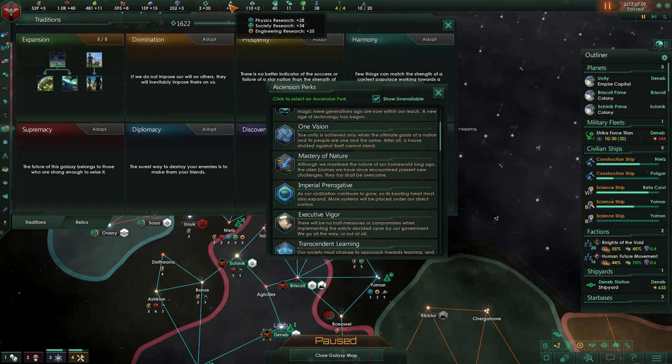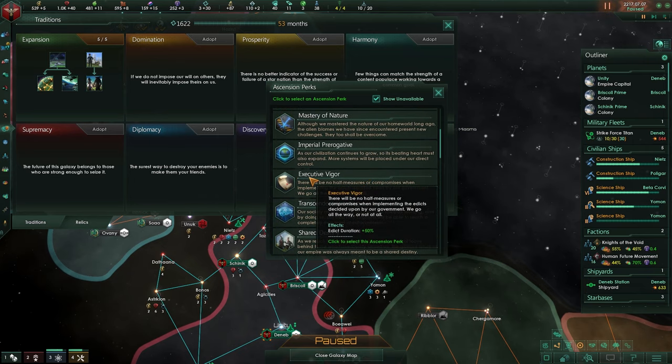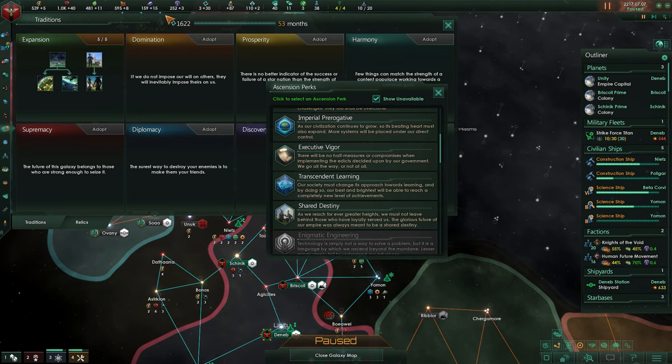Maybe we'll take it, maybe we won't, but eventually we will get this ascension perk. Now we have Executive Vigor — edict duration. Normally an edict lasts 10 years, so every 10 years you need to renew it. This makes it 15 years, so every 15 years. It's quite strong and will definitely save you a lot of influence.